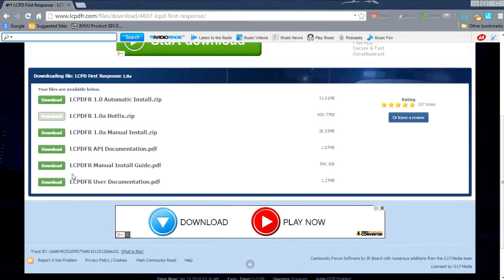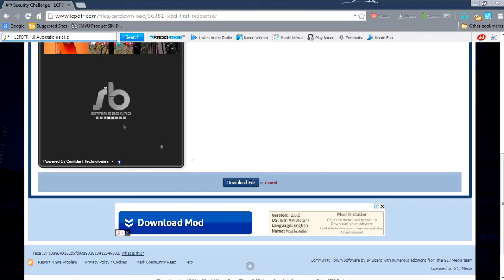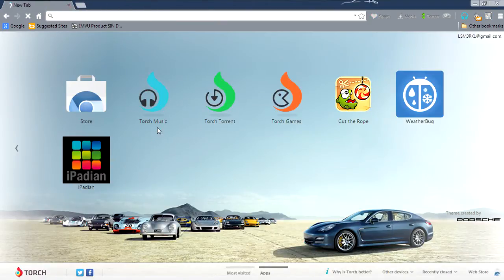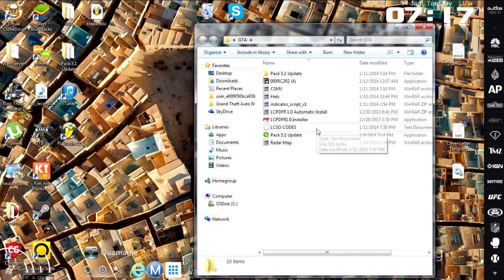Just in case you're new, you wanna install the hotfix and you wanna install the automatic install — so just download those two. You hit download and it'll take you to a verification thing like this; you just hit 'click here', answer three questions, and then hit 'download file'. When you hit download it'll pop up down here — you can click it. Make sure you click the automatic download first, and then extract the patch.